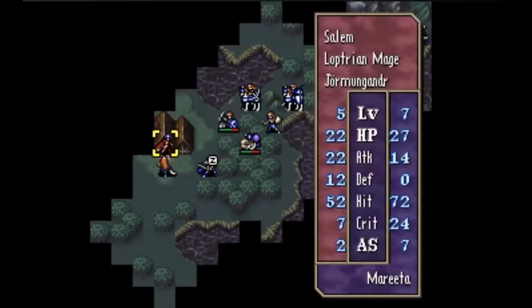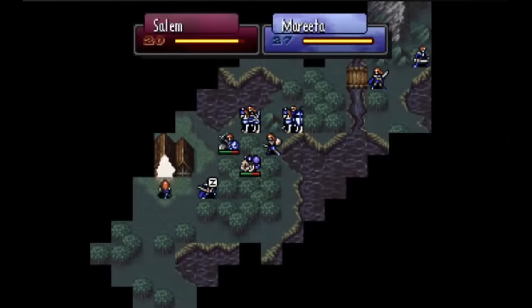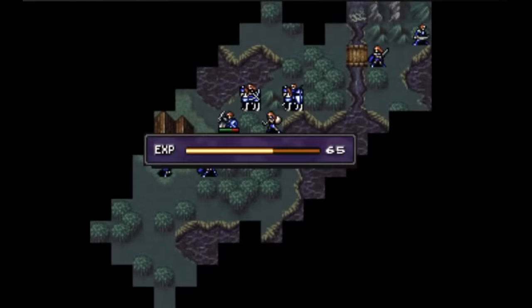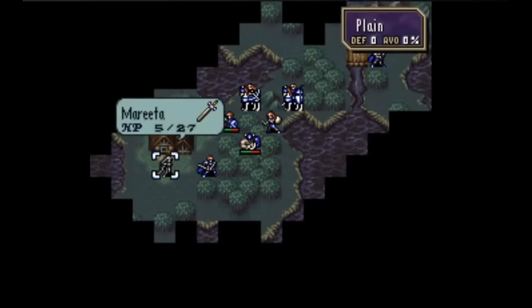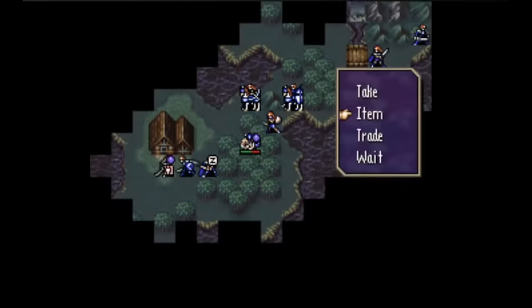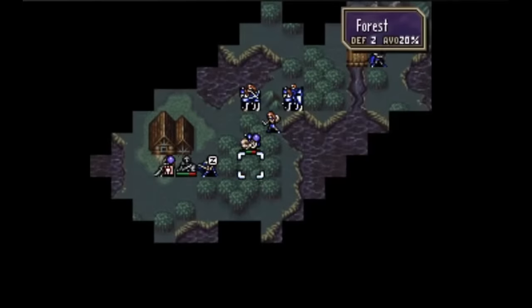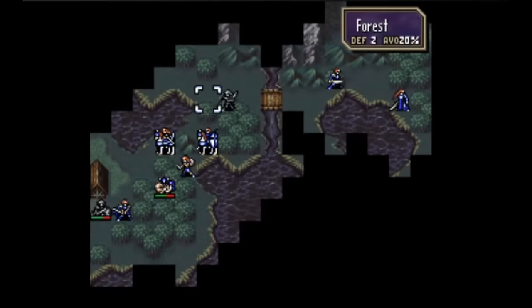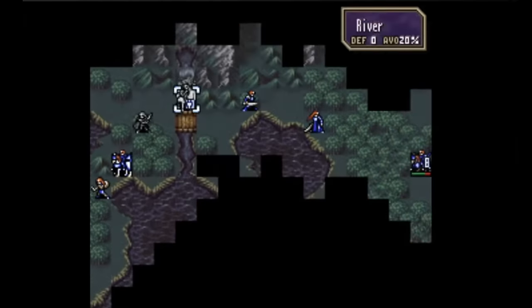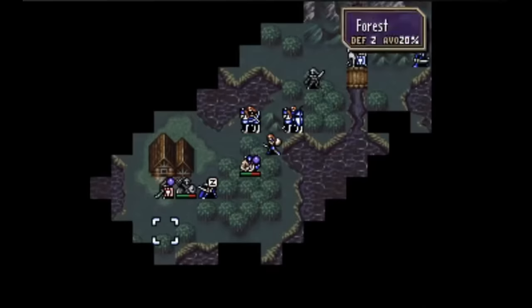There are some cool things about capture recruitments. They change the vibe of the recruitment quite a bit — it doesn't always make sense for a red unit to suddenly change sides when someone talks to them. Instead, capturing them and convincing them to join you after the battle can feel more appropriate. And if you have to capture an enemy, that means you have to fight them, since you can only capture a unit if they're at zero HP or relieved of all their weapons. This opens up interesting design space for recruitable bosses. Generally Fire Emblem has avoided recruitable bosses, but in Thracia, if you make a boss a capture recruitment like Salem, he can still be an effective boss because you have to fight him to capture him.